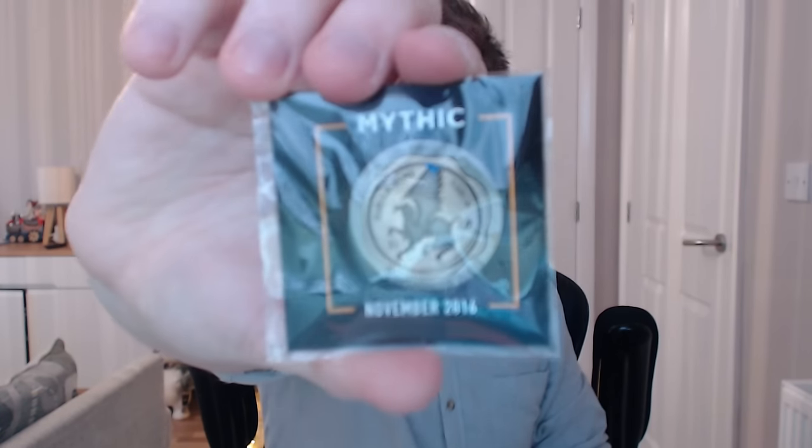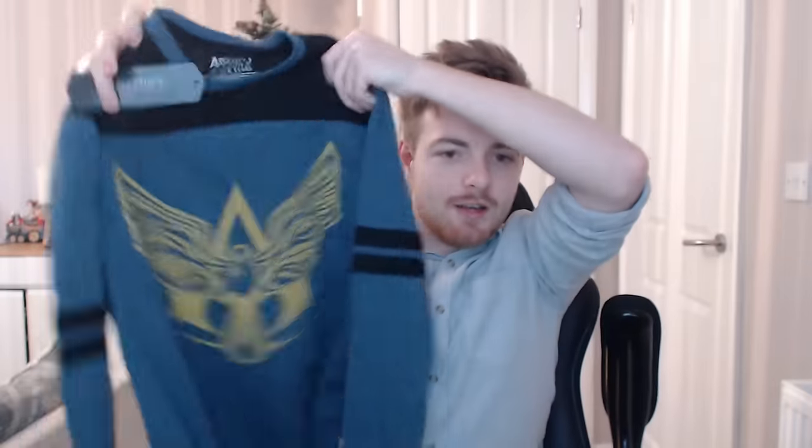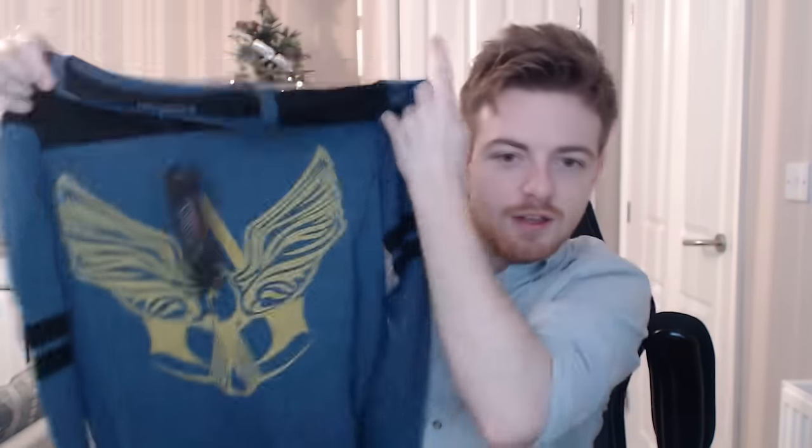Next up is the pin, which is the mythic pin — it's a griffin. Pretty cool, I like it. I always give those to my son to put on his backpack or something. It's a big huge griffin with a sexy girl next to it. And lastly, of course, we have the awesome t-shirt, which has kind of an Assassin's Creed logo — it's an Assassin's Creed Black Flag top. I like this color, I would wear this. It's pretty darn cool. I'm very impressed — they are improving quality as always. And of course we have the awesome box art.